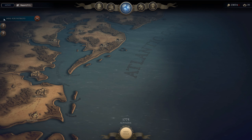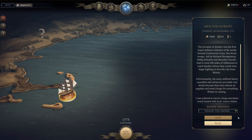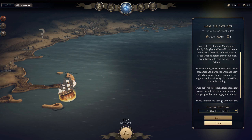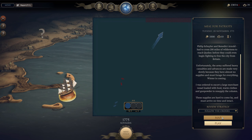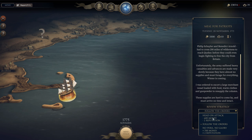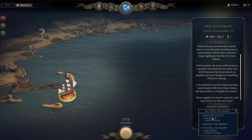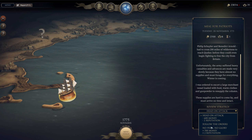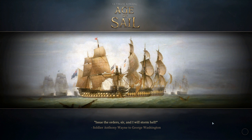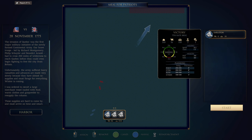Ahoy, welcome aboard Ultimate Admiral: Age of Sail, the War for Independence. We were given a letter of marque to indiscriminately attack British shipping, and we put that to good use, adding another brig to our fleet. We have a second mission: the Meal for Patriots. We've suffered heavy casualties, advances are slow because we have no supplies and must forage for everything before winter. The date is the 28th of November, 1775.